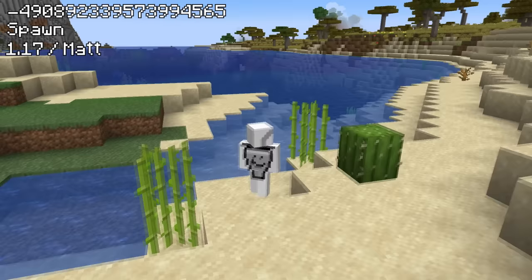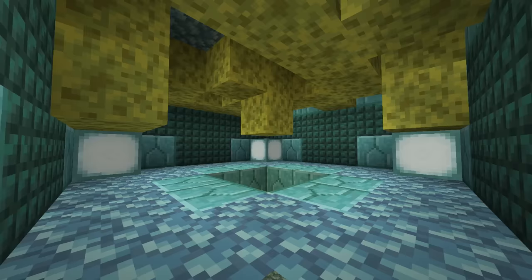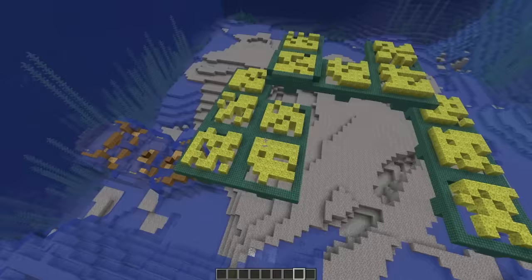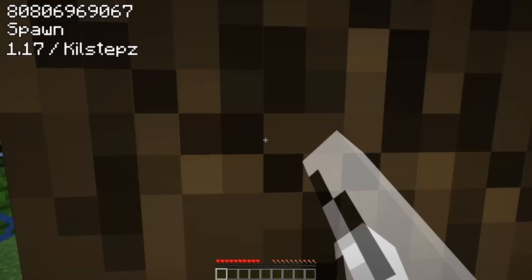On this seed spawn, not only does an ocean monument generate right behind you inside of this shallow little pond, but it actually has a total of 13 different sponge rooms inside. Usually monuments will have one or two sponge rooms, but this one had the craziest RNG and ended up getting 13 total, which tallies up to 374 sponges if you were to mine them all.